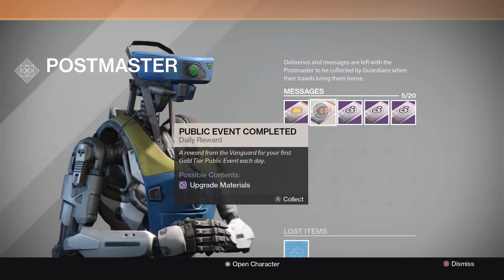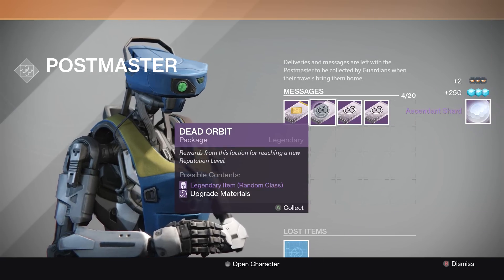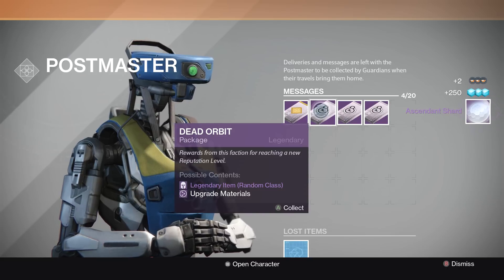Starting off we have a public event completed package. Let's see what's in here first. Ascendant Shard. Whoopty-fucking-do.